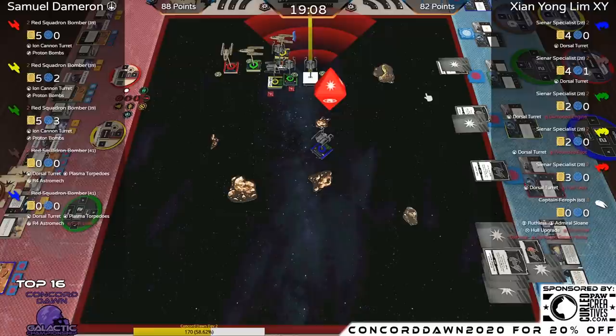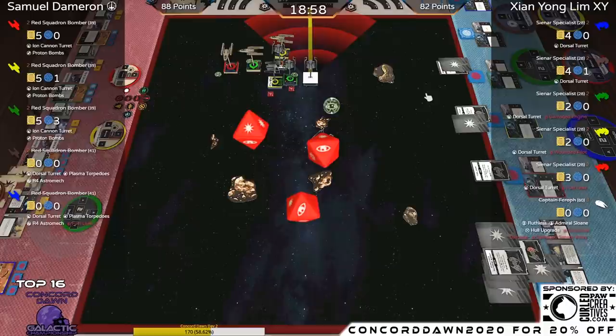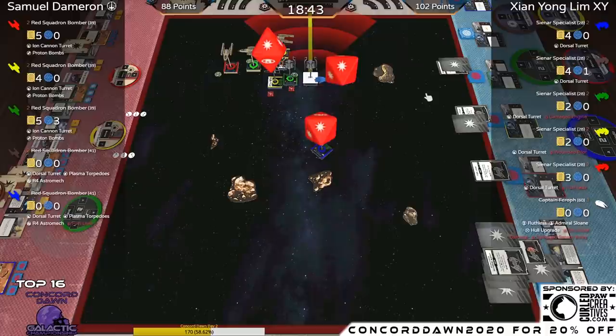Two more range-one shots coming in, both with focus. Red Aggressor going into Red Y-Wing: three dice, hit-hit-hit, spending the focus for guaranteed hits. Gets two through — a shield and a damage card. That's half points on the Yellow Y-Wing. XY is still ahead 88 to 102.